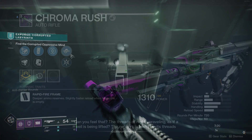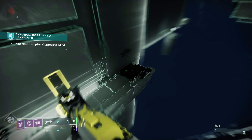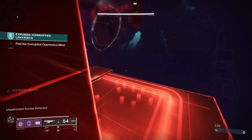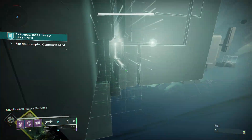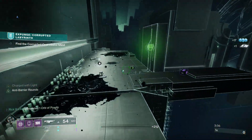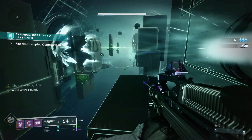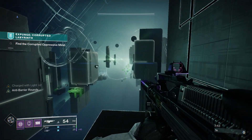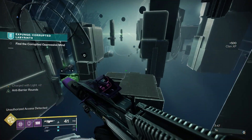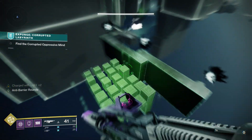Here is an example of that double perk roll weapon — the Chroma Rush — and I can swap between Thresh or Kill Clip. In terms of armor, being able to get a nearly guaranteed high stat roll from a corrupted expunge mission is actually one of the better sources of high stat roll armor in the entire game right now. What are the other options? Do a raid? Do an extremely high light grandmaster Empire Hunt? No — I'd rather just do an expunge mission that I can easily do solo.